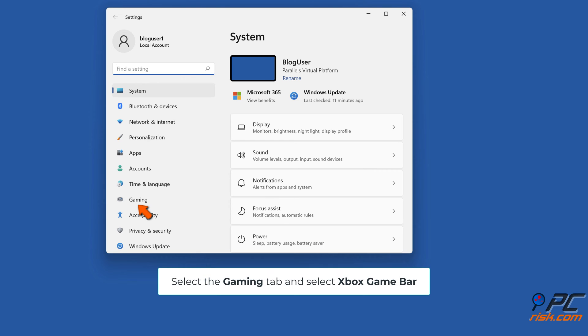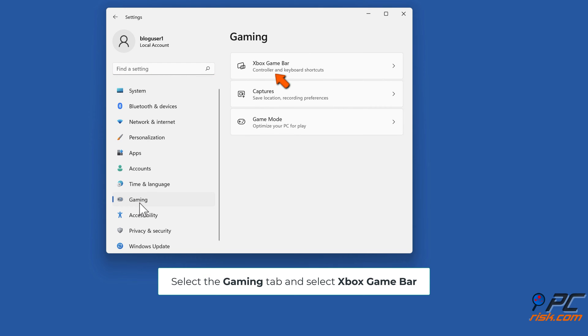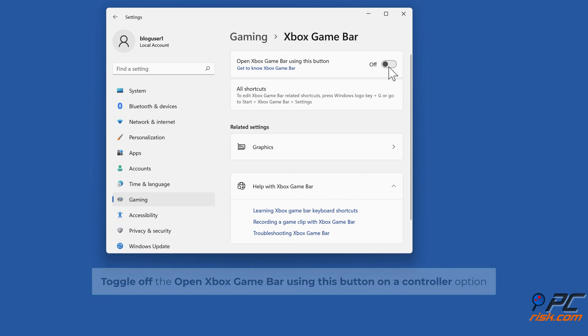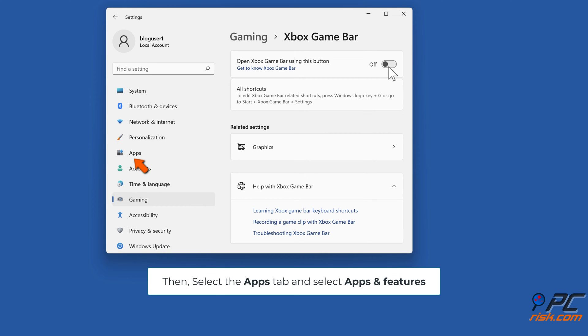Select the Gaming tab and select Xbox Game Bar. Toggle off the 'Open Xbox Game Bar using this button on a controller' option. Then select the Apps tab and select Apps and Features.